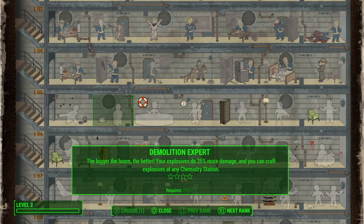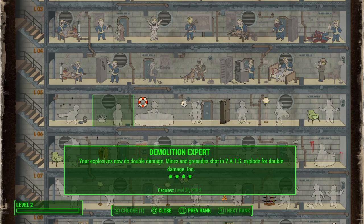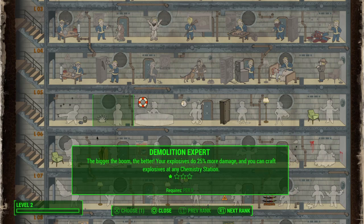There's a missile launcher right outside Backstreet Apparel, so you can get one fairly early on. The more perk points you put into Demolition Expert, the greater the area effect of your explosives and the more damage they do. So those are the basic weapon types and the first perk choice you need to make.